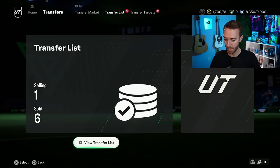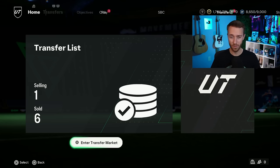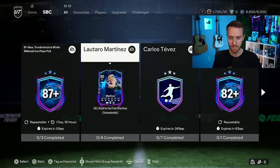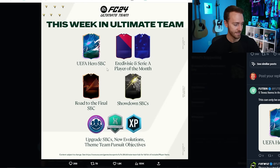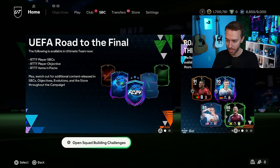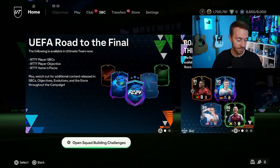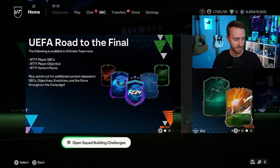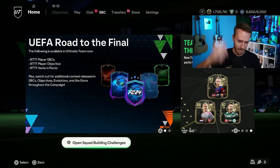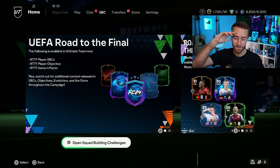Today will be another good day to work the market. I do think for today's content it'll be the refresh of all the SBCs we've had thus far, maybe the Road to the Knockouts Evo, watch out for guys like De Paul and Acuña that could fit that evolution. Either Coates, the Serie A player of the month, or a showdown could be dropping today. I'll catch you guys on the live stream — we'll be hitting the 83x10s, doing upgrade packs, and grinding through some Rivals since I haven't played in like two or three weeks. Subscribe if you're new. Peace out.